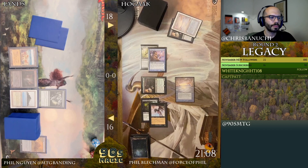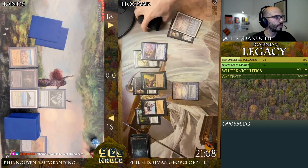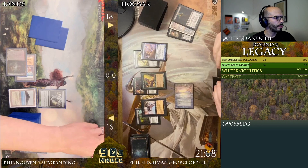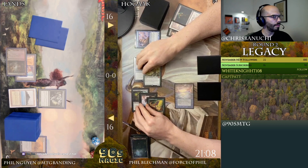Is this game over already? I'm going to in your end step discard this Basking Rootwalla. Madness, madness, madness — all right, yeah, a little lizard. I'll tap your Underground. I will lose two life. Cycle Street Wraith, cool. Let's move over to combat.